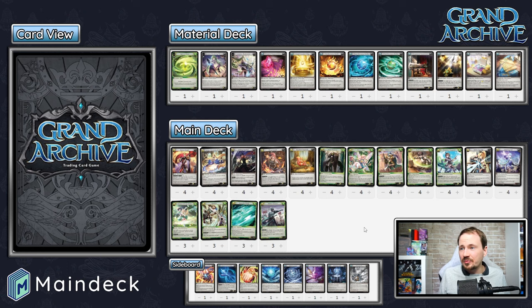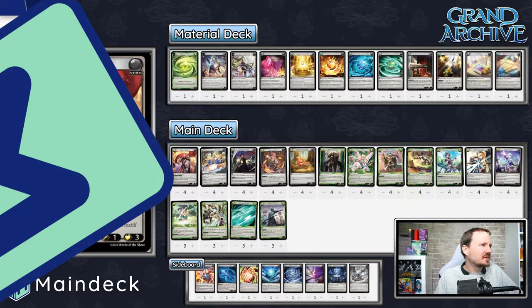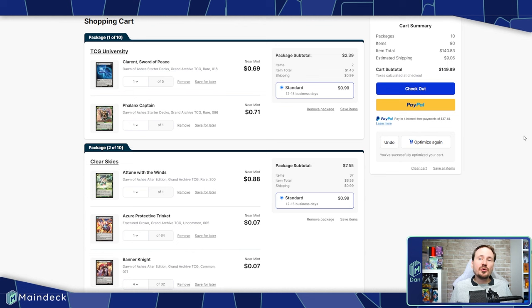Now let's talk about the price of this deck. I've pulled up a full deck list on TCGPlayer already. Links in the description will automatically take you to the full deck list to load into your cart — make sure you use the cart optimizer to get the best price. Note that this uses our TCGPlayer affiliate link. Buying through TCGPlayer using that affiliate link will support Main Deck as well. It doesn't cost you anything extra — you're still getting the same market prices that TCGPlayer offers.